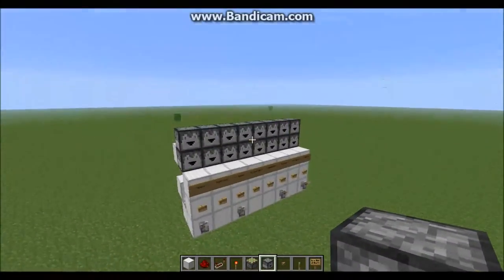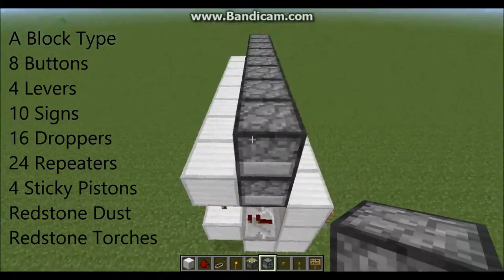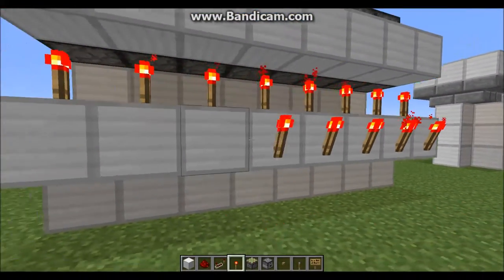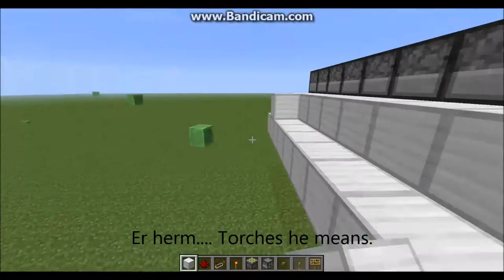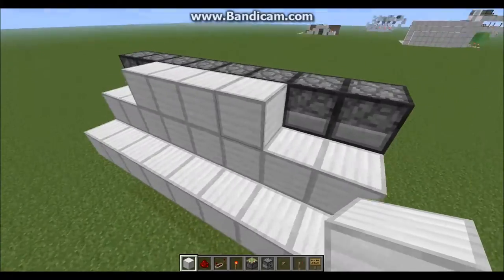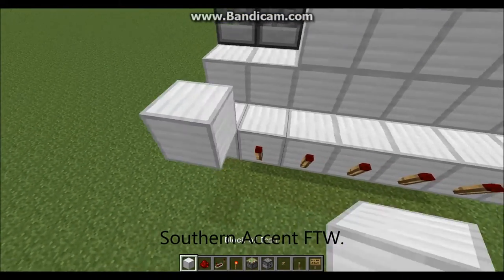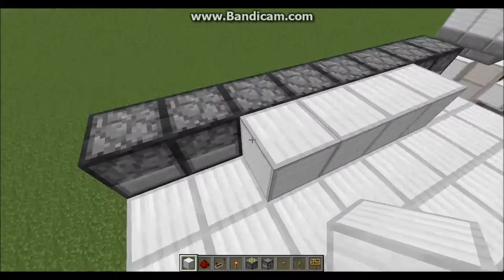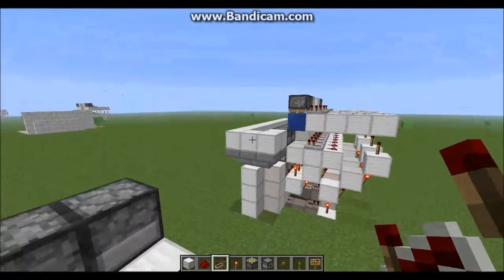I'm going to put an annotation somewhere here that says exactly how many materials you need for the entire design — 16 droppers total, 8 long so 8 times 2. Place droppers on the fronts of every one of those blocks that the torches are powering, and then place droppers on top of all of those droppers going all the way across. Then put blocks on top of the middle four droppers on the top row, because we're going to have repeaters going into those.